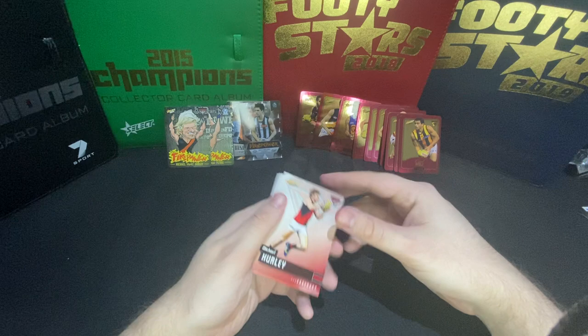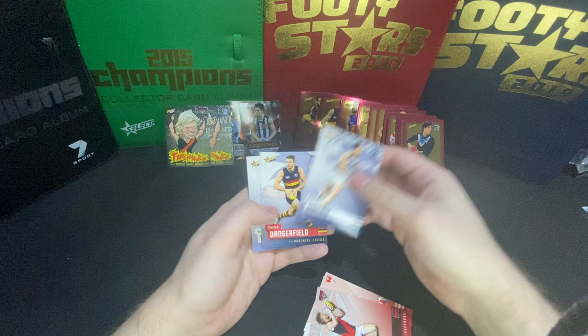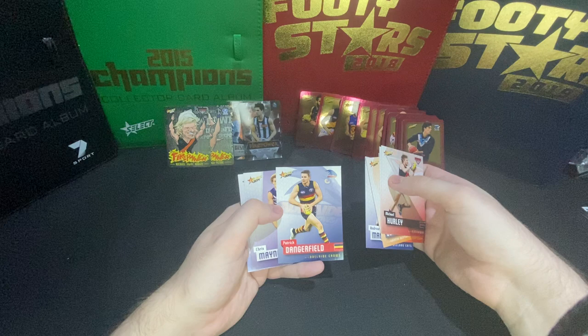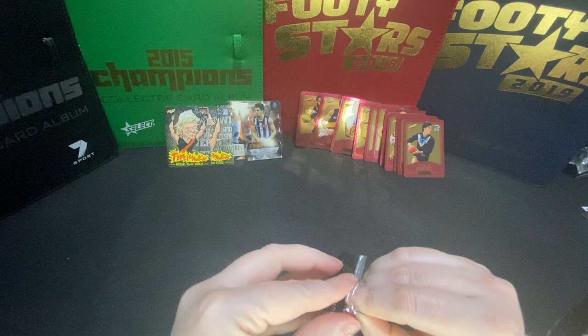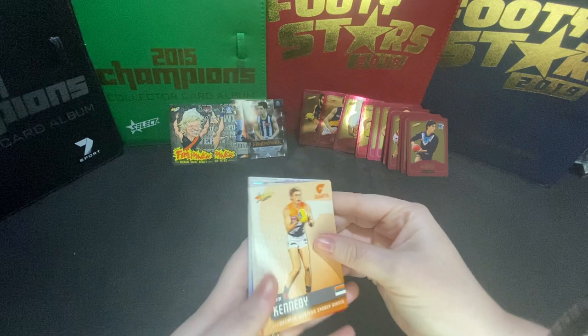I wonder if we could ever get two in the one box - that'd be pretty fancy. Angus Monfries - another gold there. It's even weird looking at some of these old ones. The Gold Coast had so much potential. Jaeger Amira. Oh there you go - Paddy Dangerfield for Adelaide Crows. Seems like another lifetime ago. I think we're about halfway through the box now.